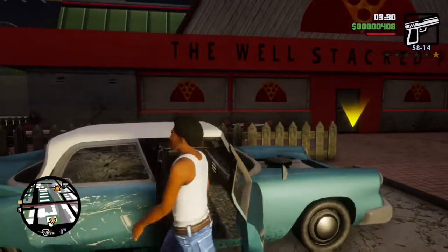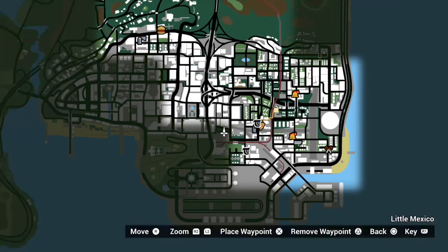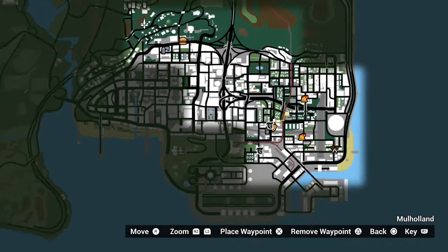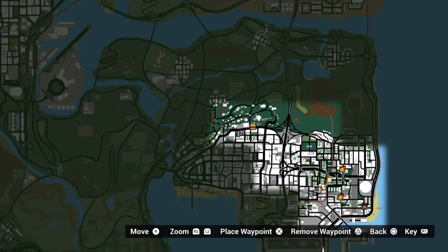Once you get yourself a wanted level, all you need to do is head over to a Pay and Spray booth for your car. There is one around the Grove Street hood and there is one over here. Obviously there are going to be a lot more around the map as you unlock it, but I am assuming everyone is going to get this straight away.